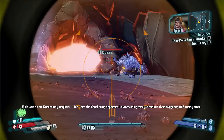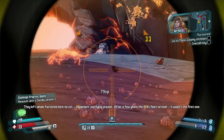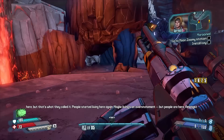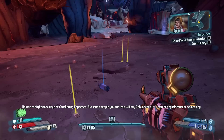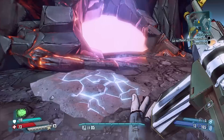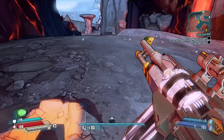Kregon Pass. McSpee says Albus was an old Dahl colony way back, but then the Krakening happened — lava erupting everywhere had them buggering off pretty quick. They left whole factories here to rot, equipment just lying around. After a few years, the First Fleet arrived. People started living here again. Maybe living's an overstatement, but people are here. No one really knows why the Krakening happened, but most people say Dahl caused it — extracting minerals or something. I guess stories don't have to be true to be believed. They just have to be told. And I tell that one a lot — I don't even know if it's true.